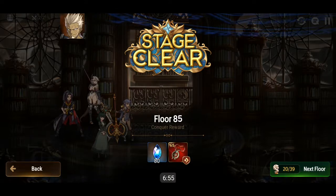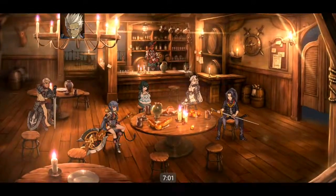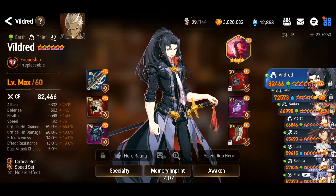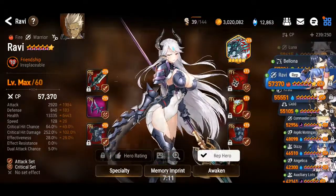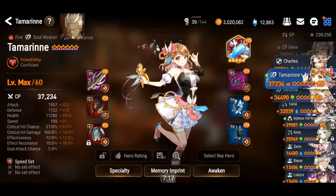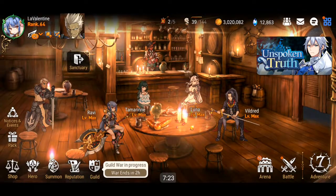Let's go through the hero stats so you guys don't complain about long videos. Vildred's stats are here, Luna's stats are here, Ravi's stats are here, and the last one is Tamarine, all the way down here. If I go too fast, just pause the video. Thanks for watching, see you guys in the next one — ciao!